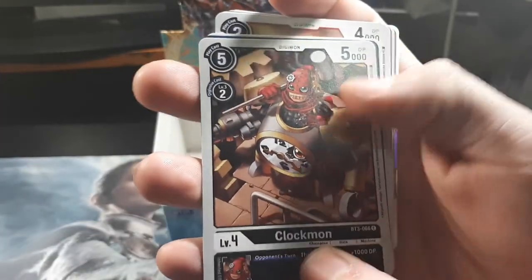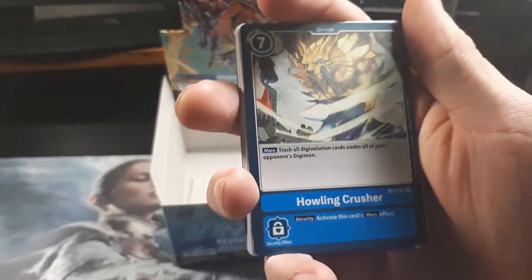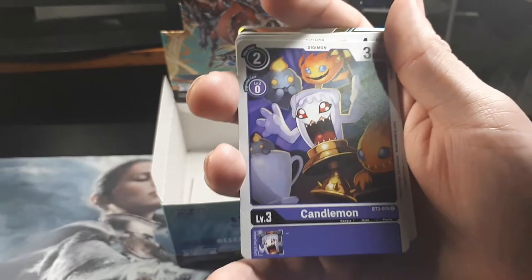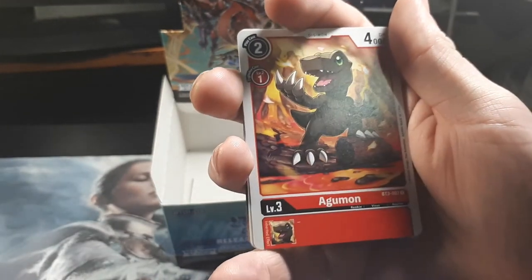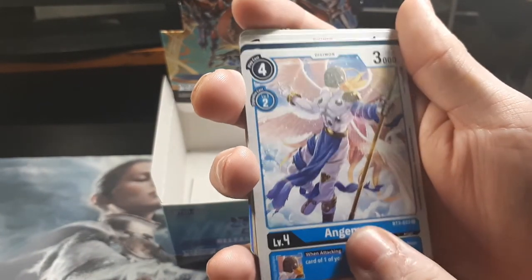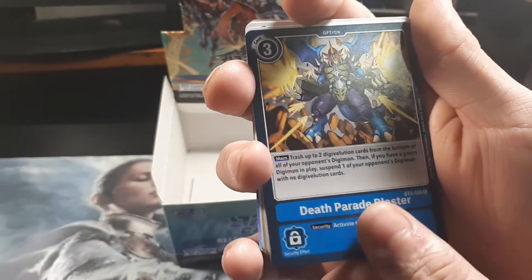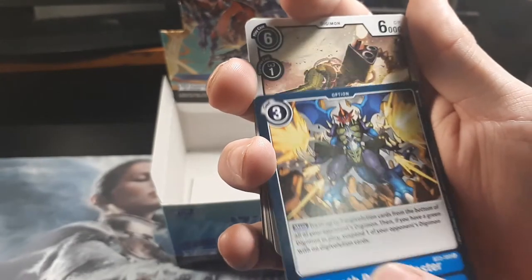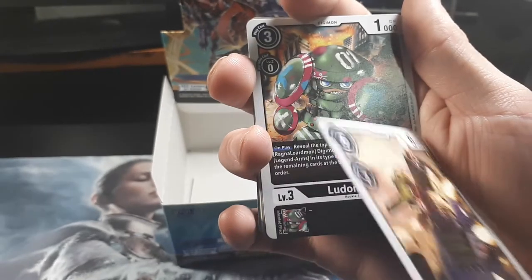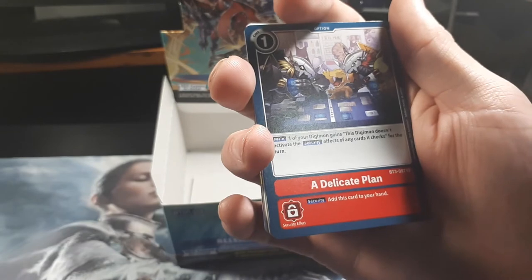We have Clockmon. Clockmon was broken in one of the games — that was Cyber Sleuth, if I remember correctly. Yeah, Cyber Sleuth. He was brokenly good. Howling Crusher. Candlemon. Another Agumon. Another Angemon — I always loved that whole evolution of him. Death Parade Blaster — what I believe we would know as Desperado Blaster, probably changed for obvious reasons. Tankmon. There's Lunomon. Another Delicate Plan.